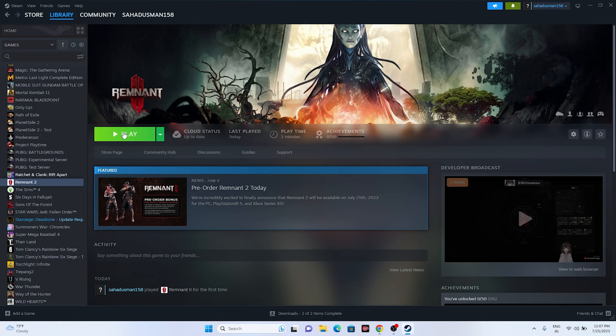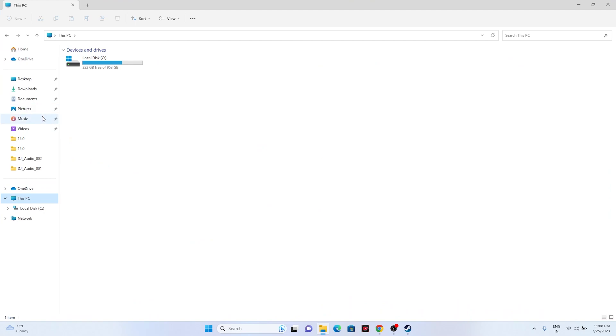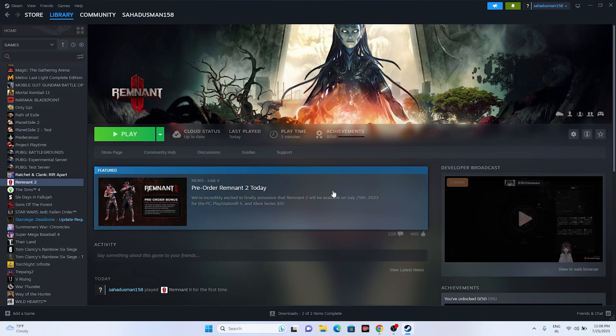You can also try deleting the saved game files. Note that you will lose all your progression — all chapters you've completed. Go to File Explorer, then This PC, then Documents, and find the Remnant folder. Delete that folder. After that, go back and try launching the game. This worked for many users.